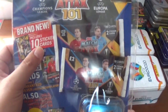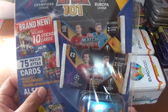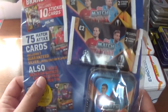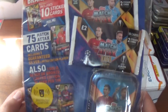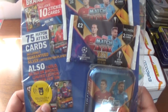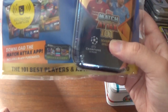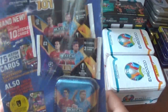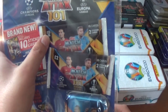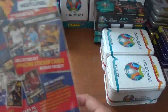It is brand new. It includes 10 sticker cards and 75 Match Attacks cards, including one guaranteed silver limited edition player which is Robert Lewandowski of Bayern Munich and Poland. Also one gold, silver or bronze limited edition player per tin, which is Barcelona and Argentina's Lionel Messi. There are two 15-card packets costing £2 each — the limited edition packet at the top — and a mini tin which retails individually for £7.